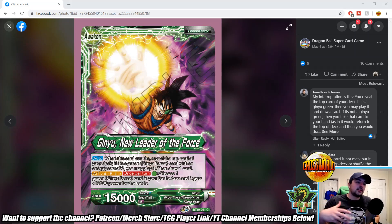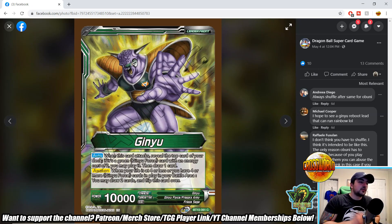We're starting off with the new Ginyu leader, beginning with the unawakened side. When this card attacks, reveal the top card of your deck — if it's a green Ginyu Force card with an energy cost of two, you may play it then draw one card. That's pretty strong: play a free guy and then draw a card. I wonder if you don't reveal a Ginyu Force card whether you can still draw; I think you can, but I'm not totally sure.